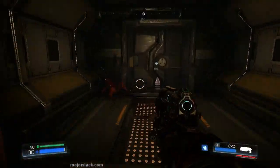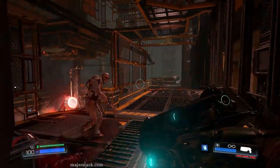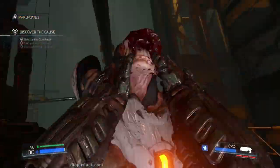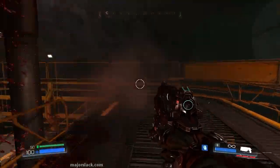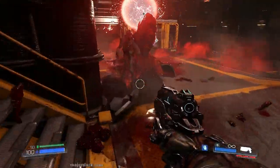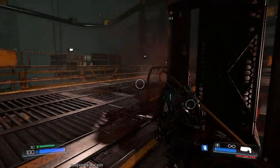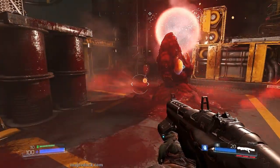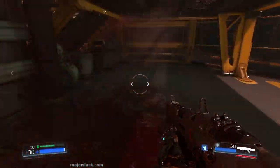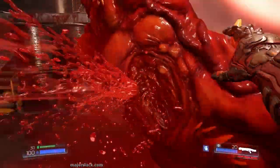We need the yellow key for that security office right there — this is locked, take note of that. This will take us into the first gore nest here. Watch out for zombies that might ambush you as soon as you come out. Pistol or melee attacks — don't use a shotgun. Don't forget to exploit explosive barrels. Here's a gore nest. As long as you hear the groaning, there's still some zombies left alive. Gore nest — I'm going to show you a nice standoff point here.